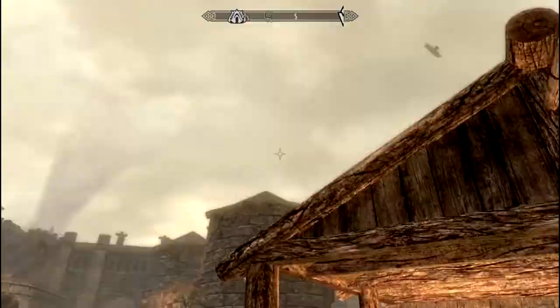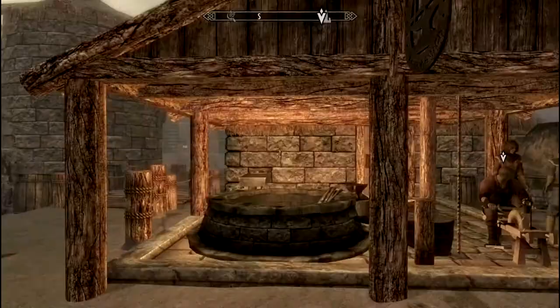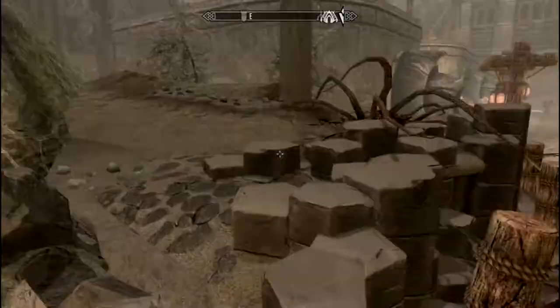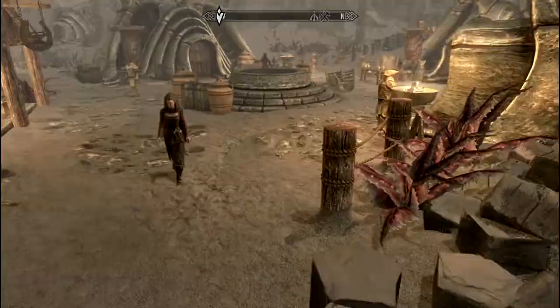First things first: once you reach Raven Rock you need to go over here and talk with this guy, Glover Mallory. He's one of the few individuals who can work the bone mold armor — that armor that the Dwemer guards use — and he's very proficient in its traits.